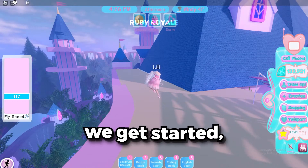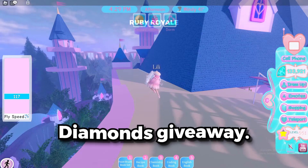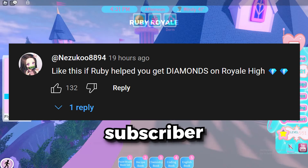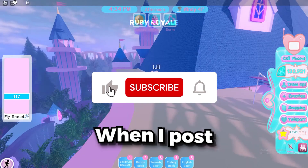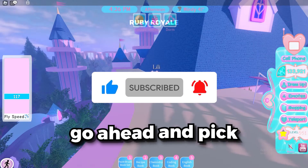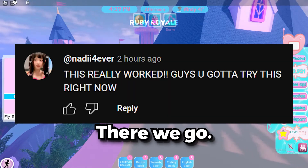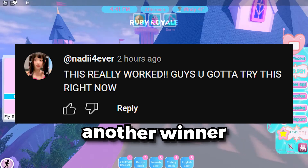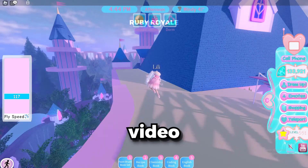But before we get started, let's take a quick moment to announce the winner of yesterday's Royale High Diamonds giveaway. As you guys know, I give away 40,000 diamonds to a lucky subscriber every single day. If you want to win, all you need to do is subscribe to my channel. When I post a video, make sure you drop a like and comment. Let's go ahead and pick today's lucky subscriber — I'll show the winner on the screen. Congratulations to today's winner! We will be picking another winner in the next video, so if you want to win the next one, just drop a like on this video and subscribe.